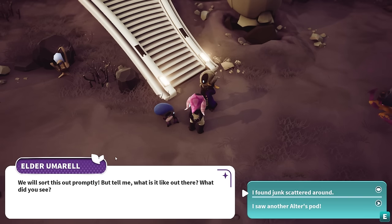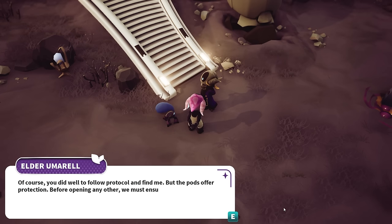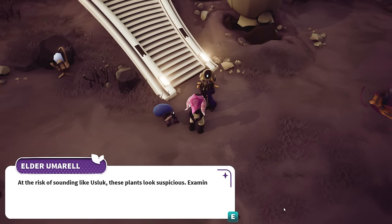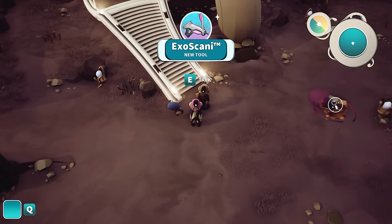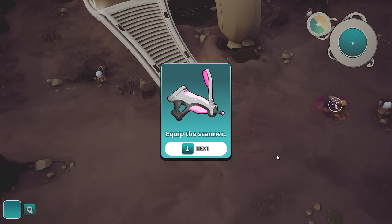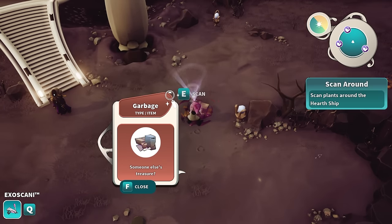There must have been a malfunction - only the probes were meant to detach before landing. We will sort this out promptly. But tell me, what is it like out there? I saw another altar's pod, it seemed intact, but we should get them out quickly. You did well to follow protocol and find me, but the pods offer protection - before opening any other we must ensure our surroundings are safe. Here, take the exoscanny - it will show you data about everything you scan. Scan plants around the hearth ship.